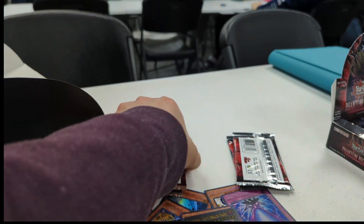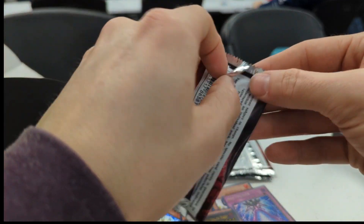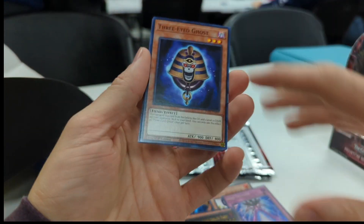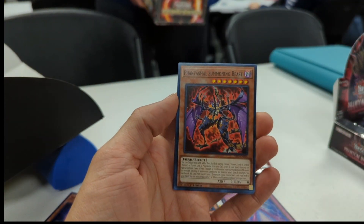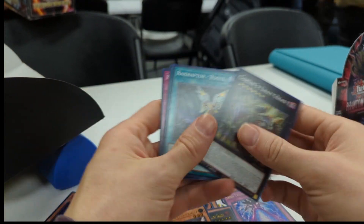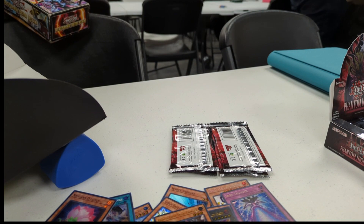We'll do the last ultra to see if we get a poplar — Rhino, Aroma Healing, Phantasmal, and Goblin Biker Doug. No poplar in this box, but we got a solid opening overall.